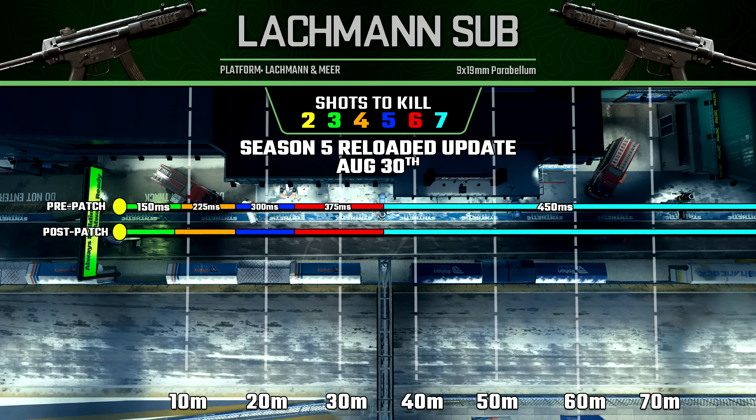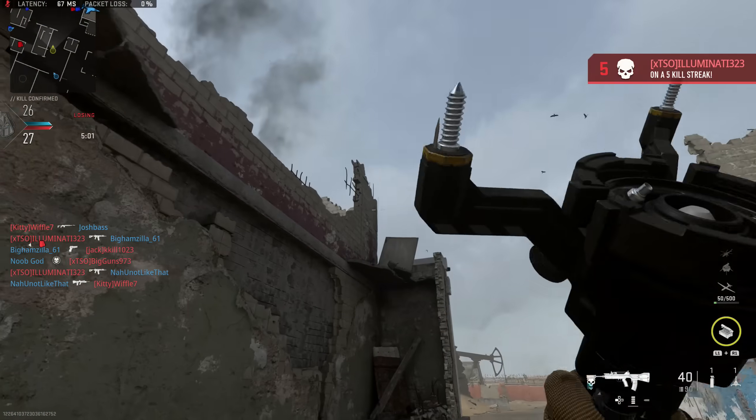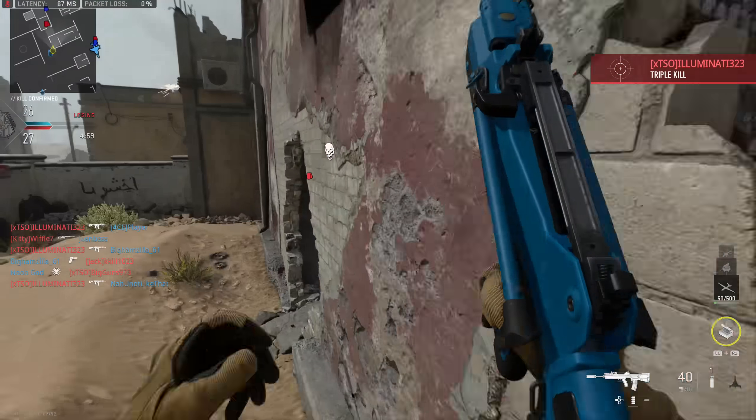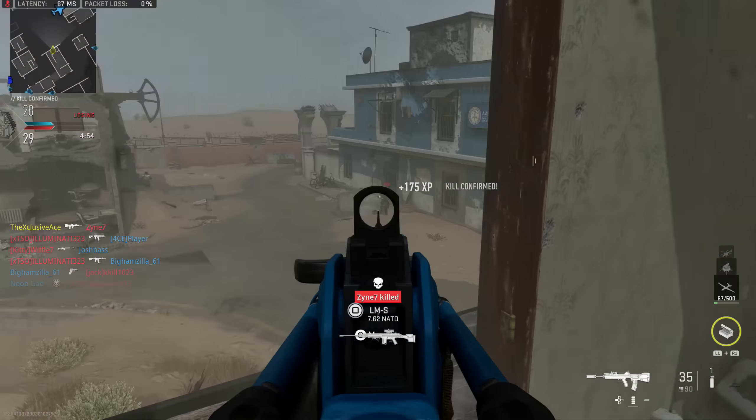After that, let's move into the assault rifle category. The FR Avancer got a slight buff to its four and five-shot kill ranges. On top of this, they mentioned they reduced the hip fire spread. However, when standing still it's exactly the same as it was pre-patch, so this must apply while moving. Unfortunately, I don't have the pre-patch data to compare that directly, so we're just going to have to take their word on that one.